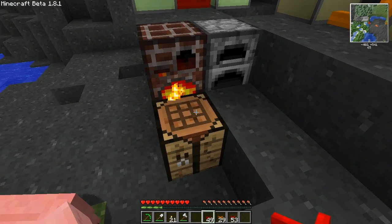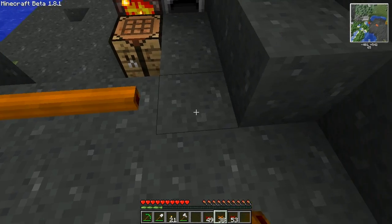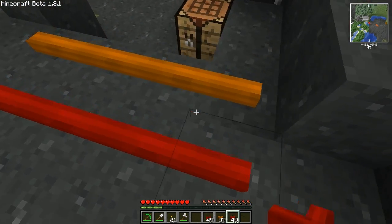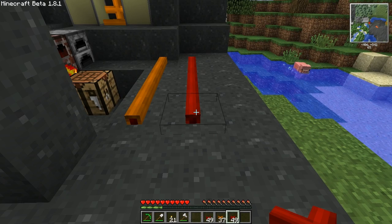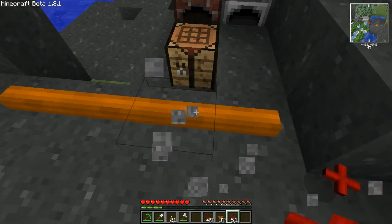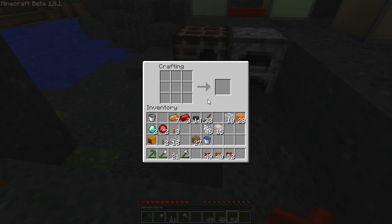Sometimes you want more than one wire running next to each other. For this purpose, there's insulated wires. You can use any color of wool to insulate a wire, and it will give you the corresponding color of insulated wire — for example, the orange one. You can run a red insulated wire and an orange one side by side. That's very useful so you don't have to space them so far apart. If you want even tighter integration, you can do something called bundle cables.